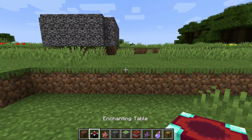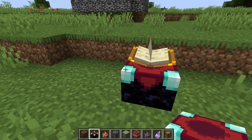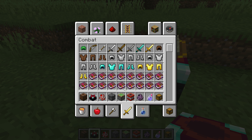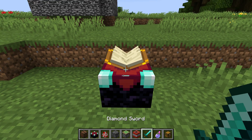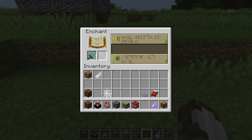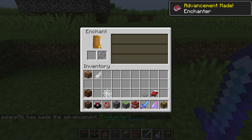All right, so this is an enchanting table, and to use the enchanting table you need lapis and the thing that you want to enchant. The only thing you can enchant is tools and combat items. Let's go to combat — let's get a diamond sword. Now when you're in creative mode, which I am, you don't need any of this. Let's do Sharpness, and now you have an enchanted weapon, which is really cool.